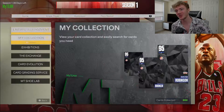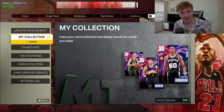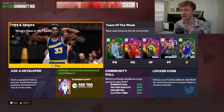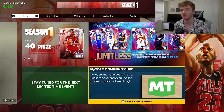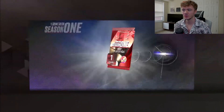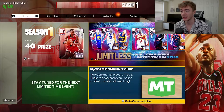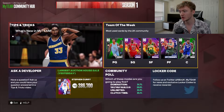No Money Spent episode three, let's get into it. We're starting off today's episode with the first locker code of the year, which is actually pretty exciting. For those who don't enter locker codes, you go over to this first page — we're also leveling up — head over to the MyTeam community hub and then go down to the locker code section right there. Super easy.